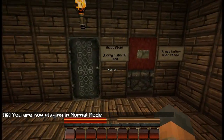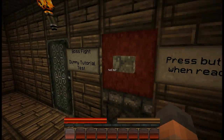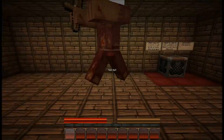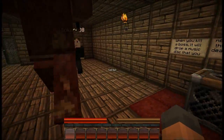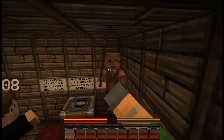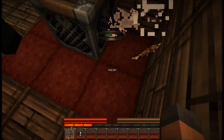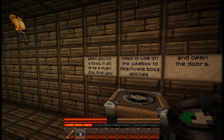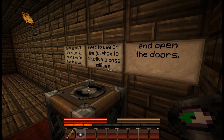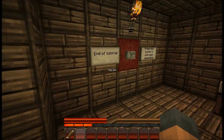Tutorial room. Boss fight dummy tutorial test — press button when ready. This is a boss fight, apparently. Is this a chest? What is this? That's a music disc player. Oh, so we can put music on in the background. Yes, that's right. He dropped a record, and when you kill the boss, it will drop a music disc that you'll need on the jukebox to deactivate boss abilities and open doors. That is very cool. What a nice idea that is. End of tutorial.